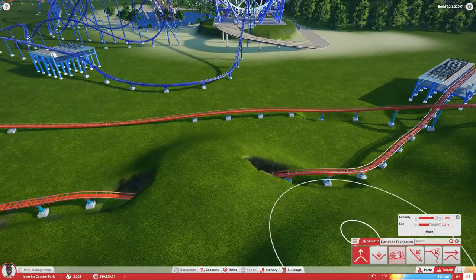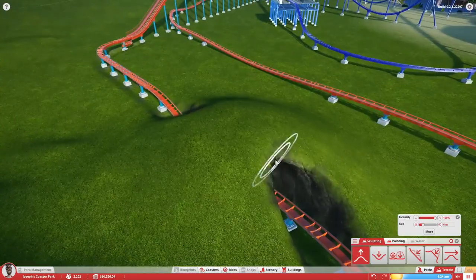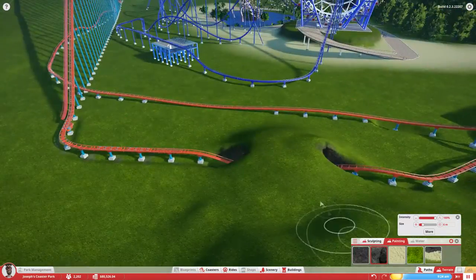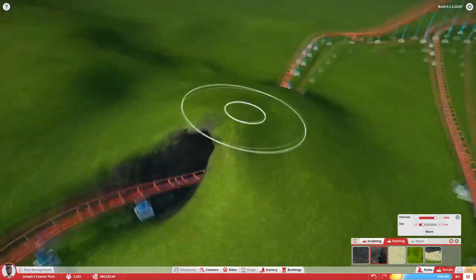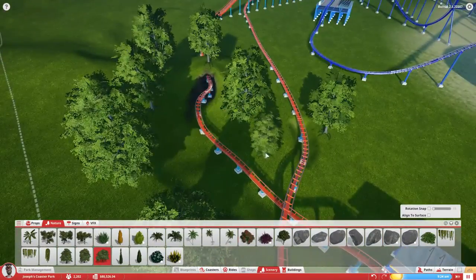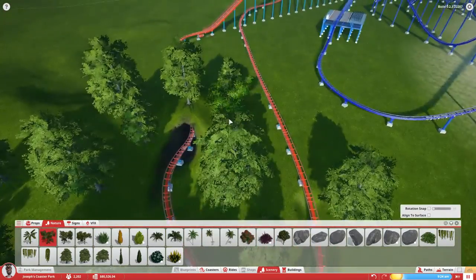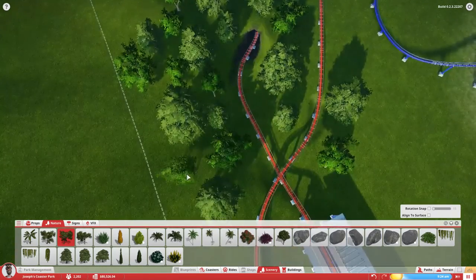I made this little tunnel for the hypercoaster at the beginning, just to give it a little bit more excitement before you hit the lift hill. It turns out pretty cool, and I might add some cool stuff for that as well. Just some trees and foliage to get this area started, because there's going to be a lot of tree placing in the future.